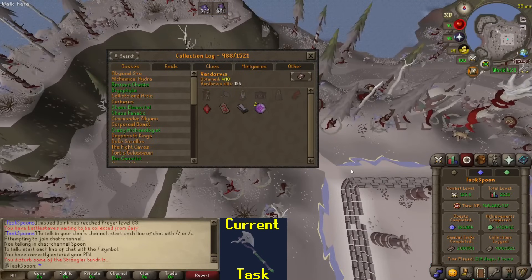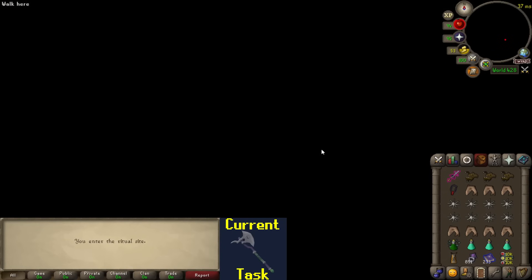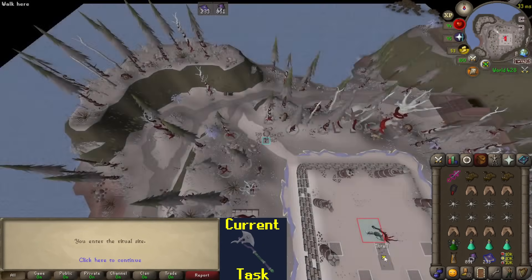I'm actually so excited to get started with this task. I just realized there's a world where I get two Chromium Ingots and then an Alter Vestige, and we end the task with essentially an Alter Ring in hand, which would be incredible. Now, it's not very likely, but it is possible.